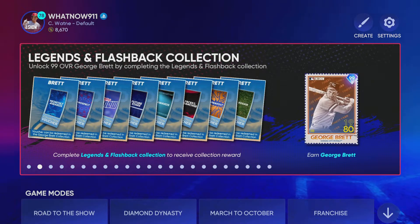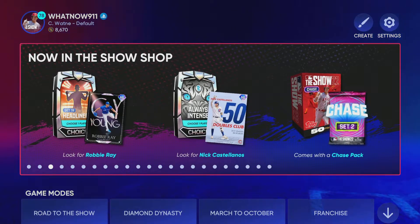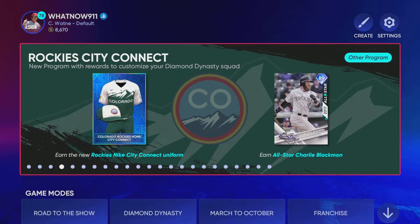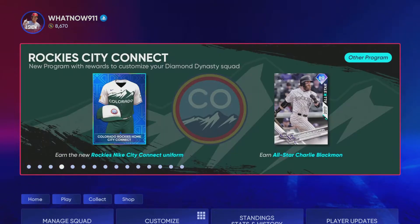But then there's also this big collection with George Brett. Let's find George Brett. And it looks like there's a new Nick Castellanos in the second Always Intense pack, and then there's a Robbie Ray card. And they just unleashed the Rockies City Connect, and honestly this doesn't look bad. There's a lot to unpack.